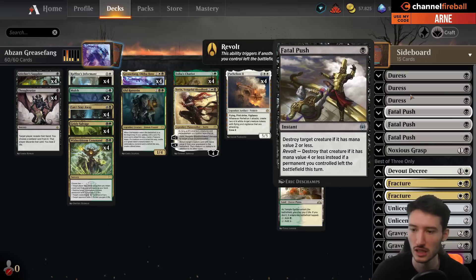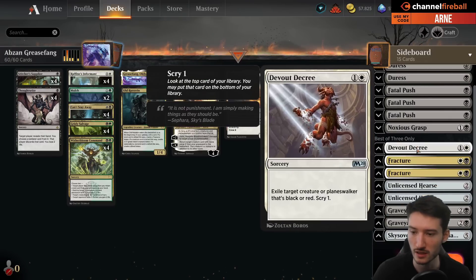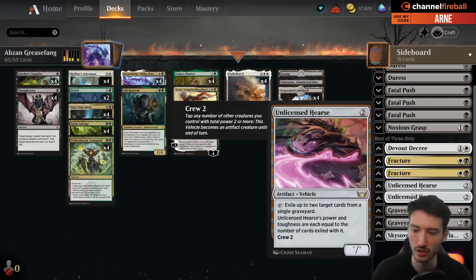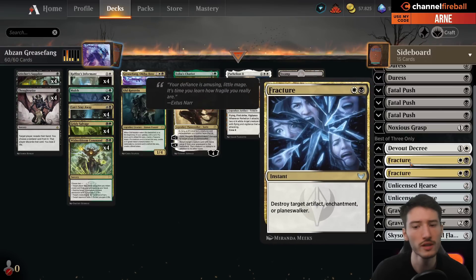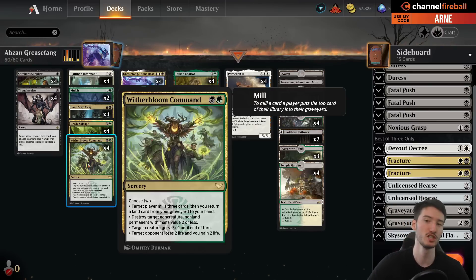In the sideboard we have Duresses, Fatal Pushes, good interaction spells. And then we have one Noxious Grasp, one Devout Decree as another removal, Fracture to blow up Grafdigger's Cages, Unlicensed Hearse, various graveyard exiling shenanigans. And then we have Unlicensed Hearse and Graveyard Trespasser ourselves to mess with the opposing graveyards. One Sky Sovereign if you want to play against a creature deck. You might say we're a little bit low on interaction for graveyard shenanigans, but with Witherbloom Command we do have the effect of destroying a non-creature, non-land permanent with mana value 2 or less. That basically includes Unlicensed Hearse, Rest in Peace, and Grafdigger's Cage. Most of the graveyard removal is just dealt with by Witherbloom Command, which is really, really good.